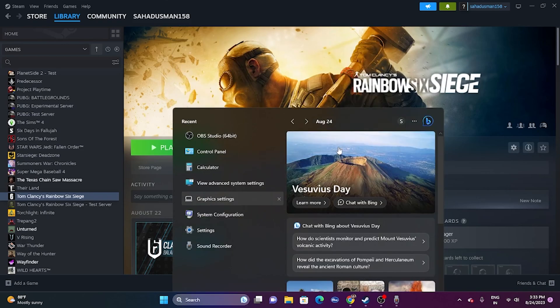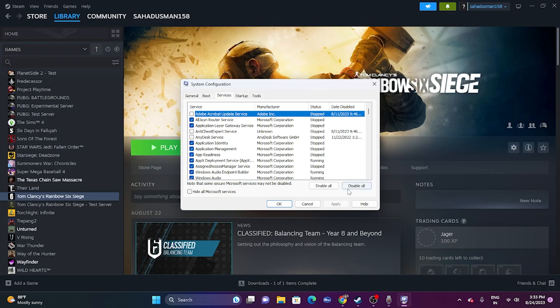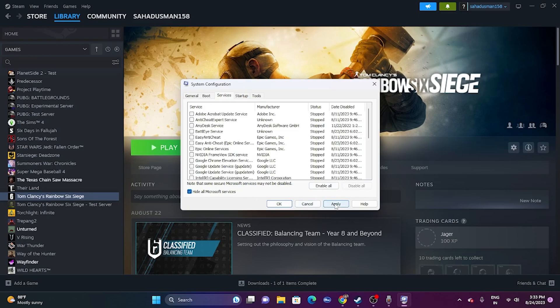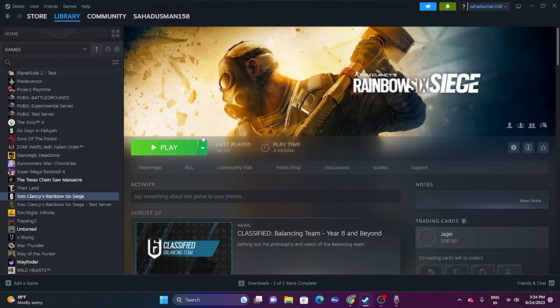The next fix is to perform a clean boot. Go to Search and open System Configuration. Go to the Services tab, check 'Hide all Microsoft services', then click Disable All. Click Apply and OK. You'll need to restart your PC, then try launching the game.